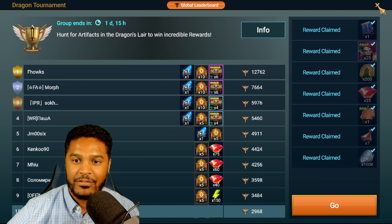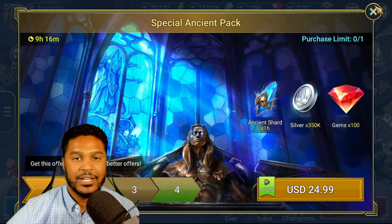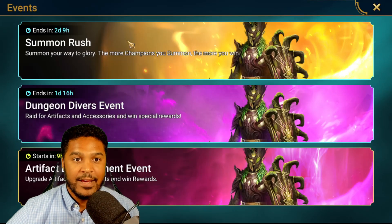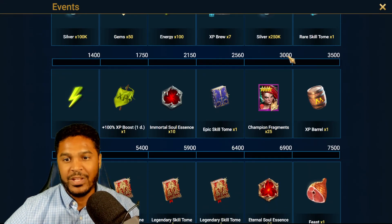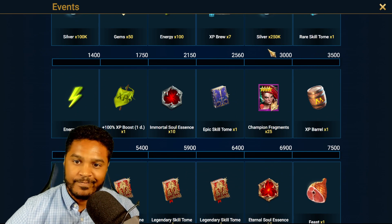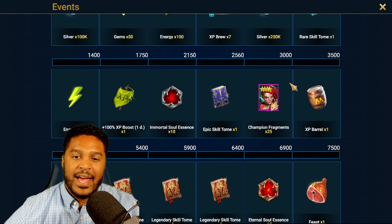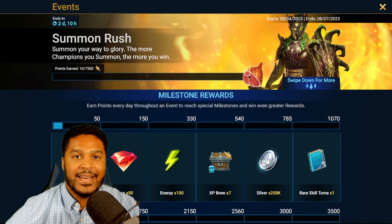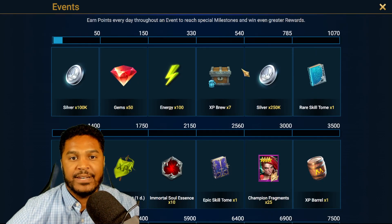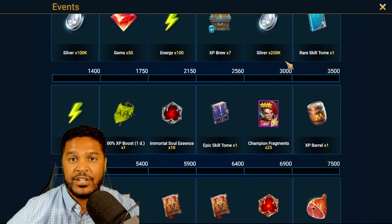Classic Arena is in 10 hours - that should be super easy for anybody. For the Summon Rush event going on today, we need 3,000 points. It's okay but it's still a lot, honestly, in this day and age with the game.